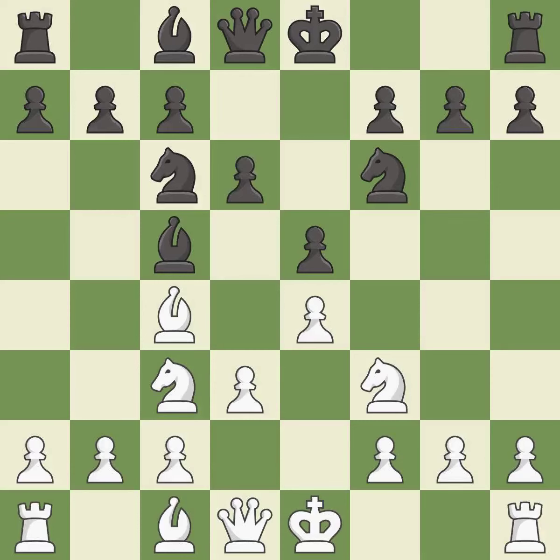d6 protects the e5 pawn and allows the light-squared bishop to develop. This offers to exchange pieces of equal value — it is the last book move.